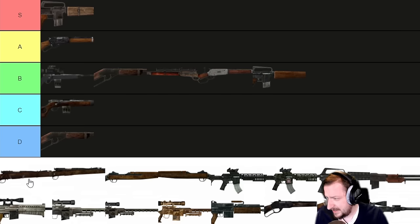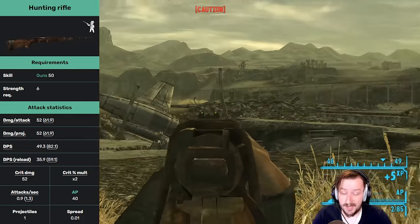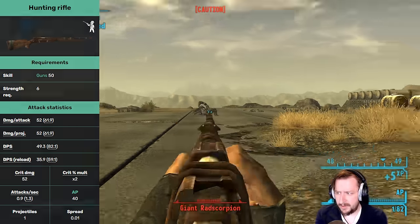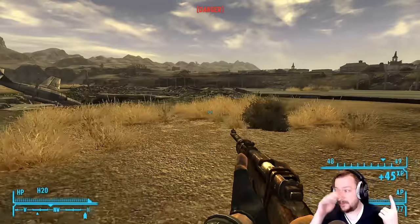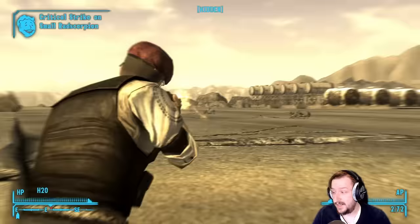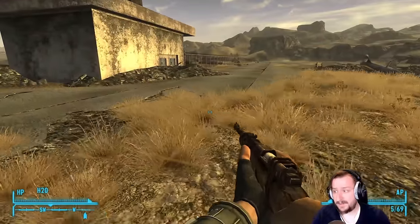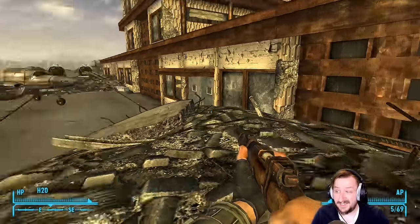Up next we've got the Hunting Rifle. This one requires 50 guns and 6 strength. It's a .308 bolt-action rifle that does good damage per shot, though DPS is kind of low because it's a bolt-action. It has a good crit modifier at 2 times with good crit damage as well. It's one of the most accurate guns in the entire game with extremely low spread, so it's very easy to hit enemies at basically any distance. It can have three mods: a better bolt to increase rate of fire, an extended magazine going from 5 to 10 rounds, and a scope, which is a really nice quality-of-life option. The .308 round is extremely versatile — regular rounds, jacketed soft points from Hand Loader, hollow points, armor piercing — all are pretty good with this weapon. I'm going to put the Hunting Rifle up into A tier.